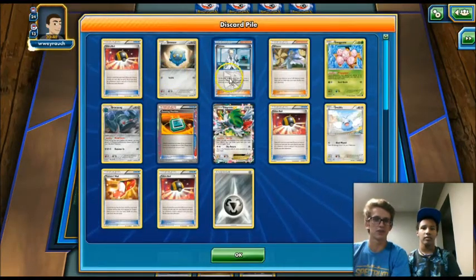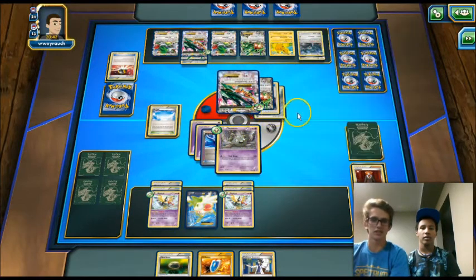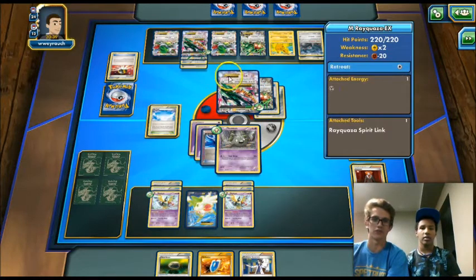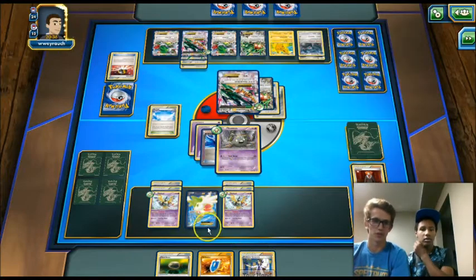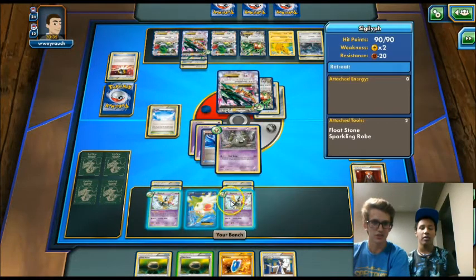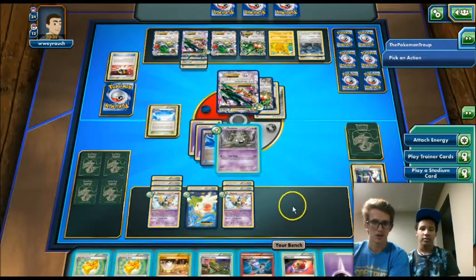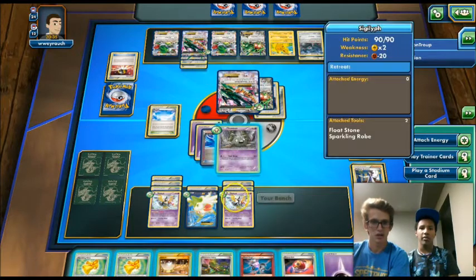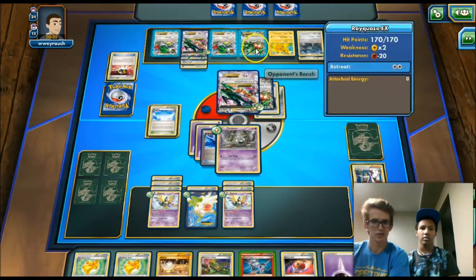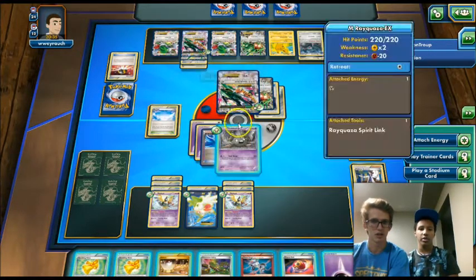He Ultra Balled, discarded a Bronzor and a Corsola, and is going to get out a Bronzong, probably starting to set up the Mega Rayquaza. If he can't attack this turn that would be really good for us — we'll be able to Sycamore and just go off. And he doesn't attack. We're going to attach Float Stones. We Sycamore and get a Head Ringer — we can Head Ringer that other Rayquaza EX. Right now we're counting nine tools in play, so we just need three more tools, and we have three more tools in hand.